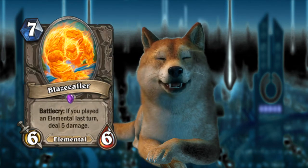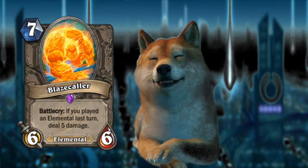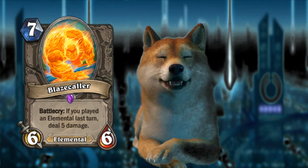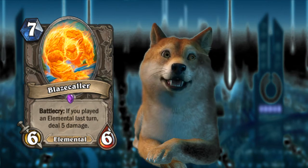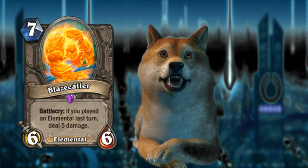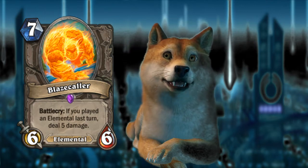Let's get started with Blazecaller. This is a 7-mana 6-6 elemental battlecry: if you played an elemental last turn, deal 5 damage. The obvious comparisons are Fire Elemental and Blackwing Corrupter. This is a little bit later game, and that's why they give it more damage — being able to deal 5 damage as a battlecry is very powerful, and a 6-6 body isn't too bad either. That's kind of what you'd expect from a slightly weak 6-mana minion with a very powerful effect.